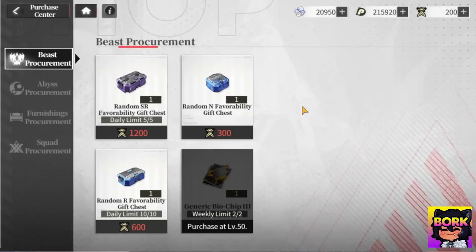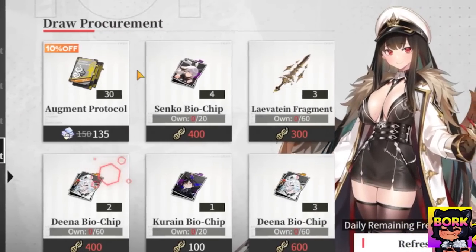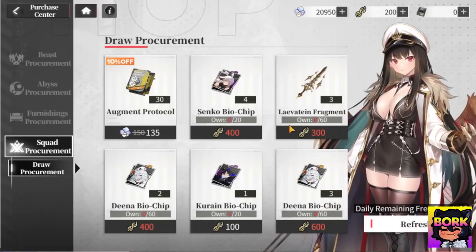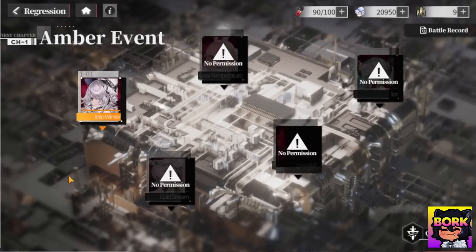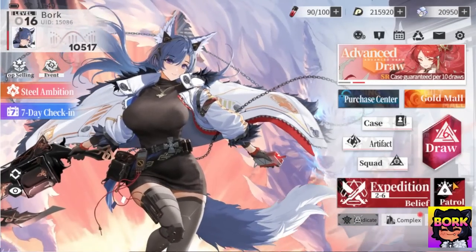Going into the purchase center right now — during the closed beta there isn't anything I can spend money on, which is good. Drop procurement is actually pretty cool — I'm assuming this is some sort of pity system. You can get this currency from the regression area or the little amber event, the overworld map we showed earlier. So that place is really important.